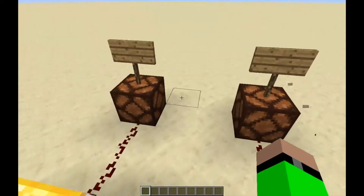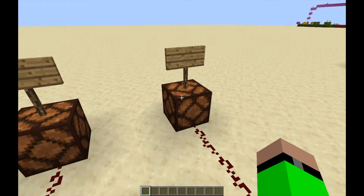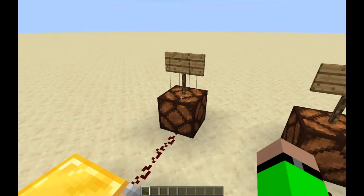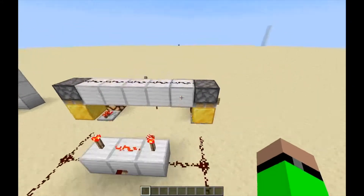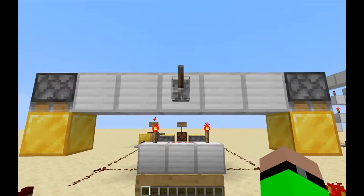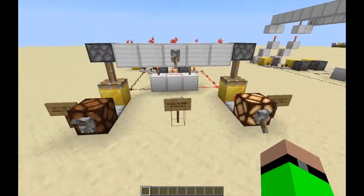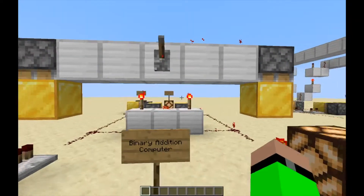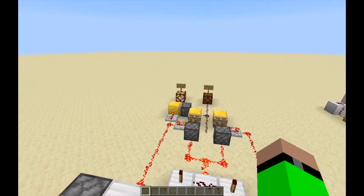It would actually probably be better to look at them from this side. If this one lights up, you add one to your number. If this one lights up, you add two to your number. When you add those together, you have your output. So if we do this, one lights up — zero plus one is one. That's pretty simple. If we do two of them, one plus one is two.